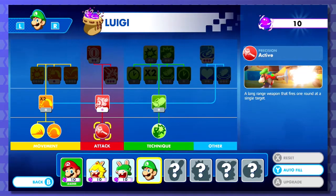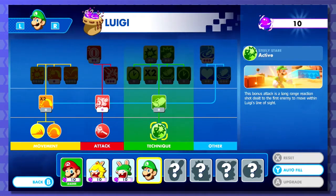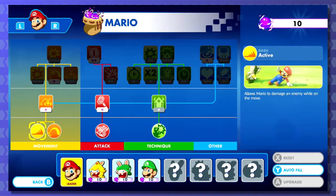A long-range weapon that fires one round at a single target, so he is kind of sniper-ish. And Steely Stare - this bonus attack is a long-range reaction shot. So Luigi's got the same thing as Mario does, but just with his sniper range. That's cool. It's the same icon, too.